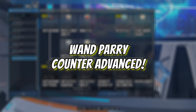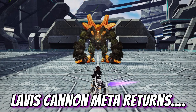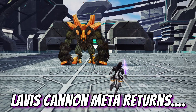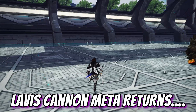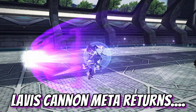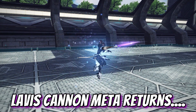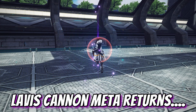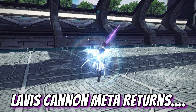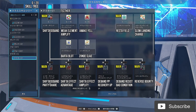Wand Parry Counter Advanced: an additional shockwave is added to the wand weapon action during counter attacks. Though we don't have visual confirmation, based on the description this is most likely Lavish Cannon or the S5 wand shockwave ability — for those unfamiliar, this shockwave would occur every third normal attack where you shoot out a beam that hits the opponent. For me personally, this is the number one skill I'm waiting for when the game drops June 9th.